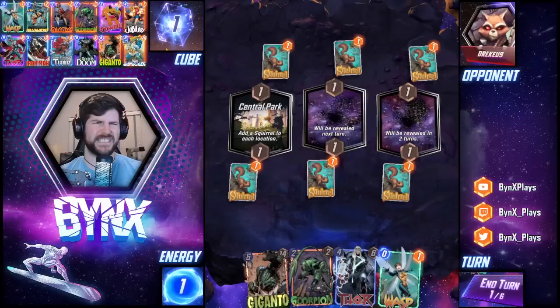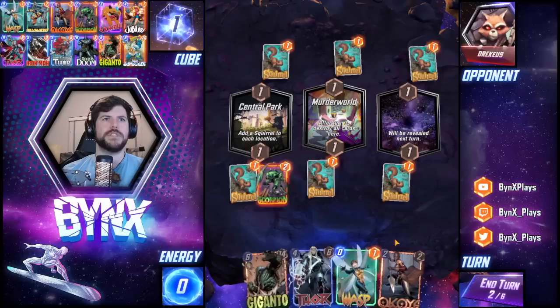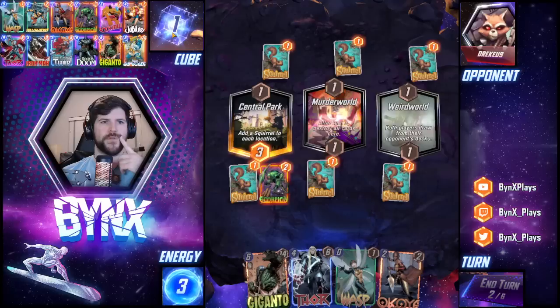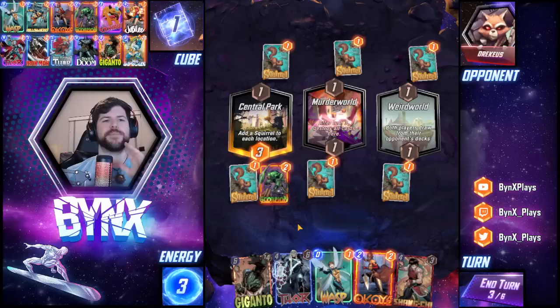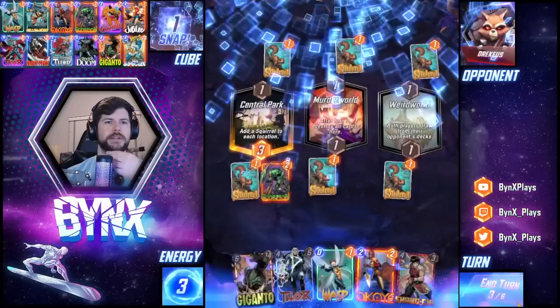Central Park. It hurts Lockjaw a little bit, but not the worst thing in the world. Murder World is very good for that. I think we Scorpion because they skipped turn one — let's get the full five power hit on Scorpion. Any time I get a full five power hit on Scorpion. So he has to play with my cards and I Scorpioned his whole hand. I can also make him draw Mjolnir. I'm going to snap — I think I'm in a much better position here.